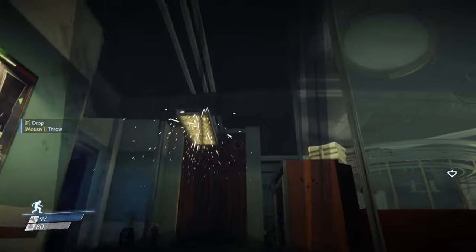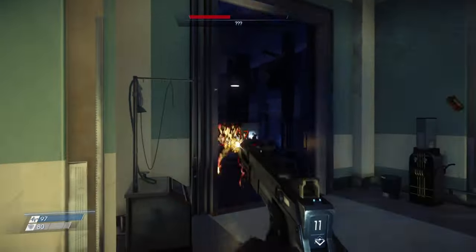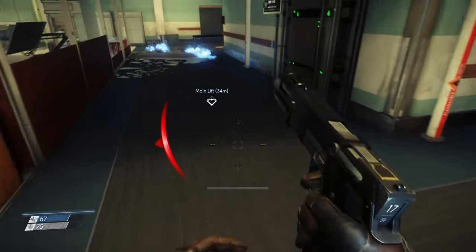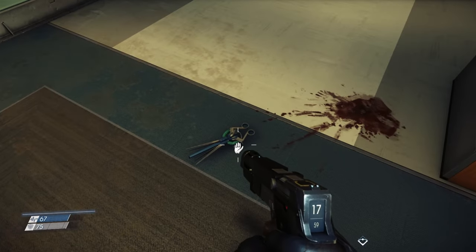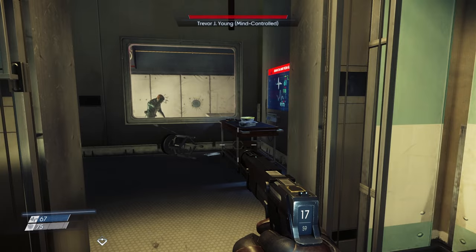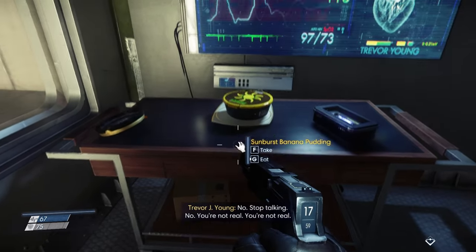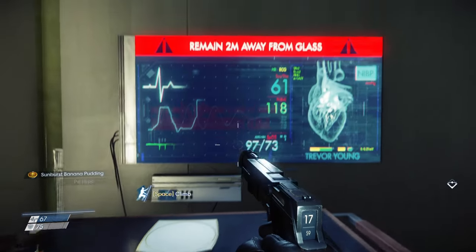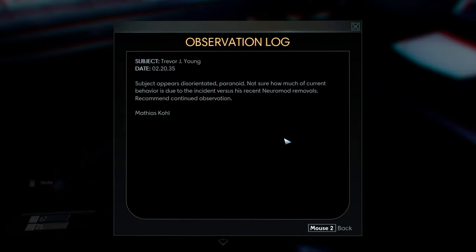Big guy's right there. Holy sh**, okay, I'll get him this time boys. What the hell, what is it — mind controlled? Trevor J. Young, 2035 — subject appears disoriented, paranoid. Not sure how much of the behavior is due to the incident versus his recent neuromod removals. Recommend continuing observation. Matthias Cole.